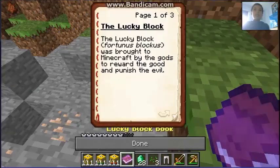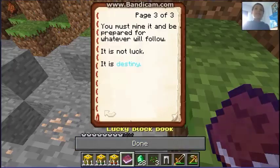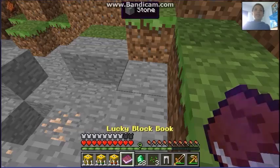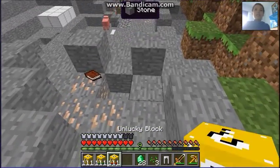The Lucky Block — the Fortunate Block. What is this book? 'To the Minecraft gods — what about buy for gods to reward good and punish evil? The player's true self will be revealed after mining. Was brought mine very unlucky — some fear it and others have been made rich by it. That is destiny.'